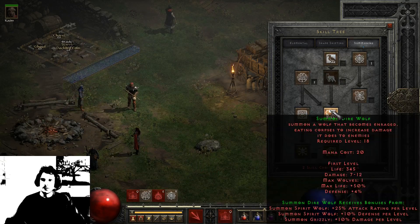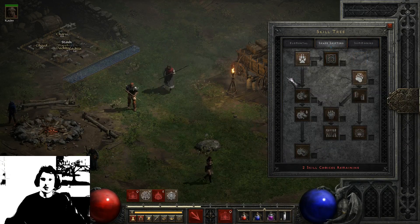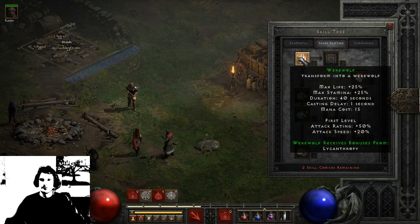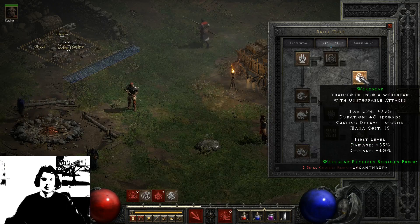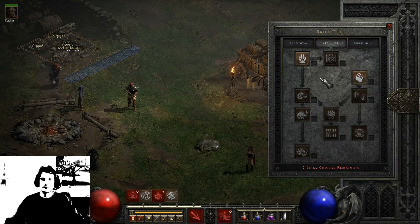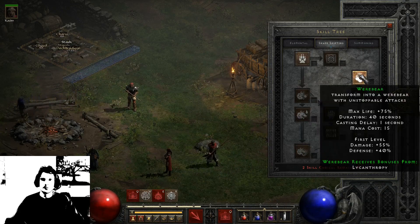Summoning got a buff — it's okay. Especially the Dire Wolves can be good. Then we have Shapeshifting. Shapeshifting basically means you can shape into another form, and when in this form you deal more damage, get new skills, etc. We have Werewolf — if you transform into a Werewolf, you get more life, more stamina, more attack rating and more attack speed. You also have the Werebear on level 6, where you get more life, more damage and more defense. And then you have skills that can be used in either Werewolf or Werebear form.